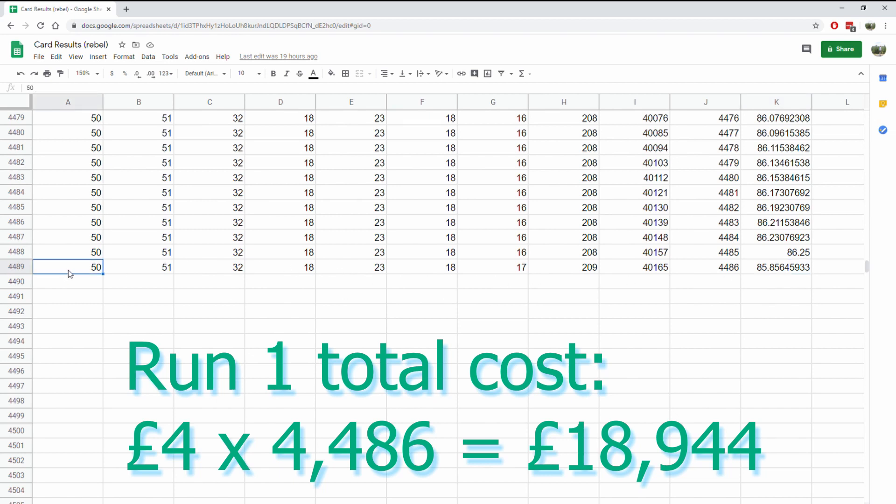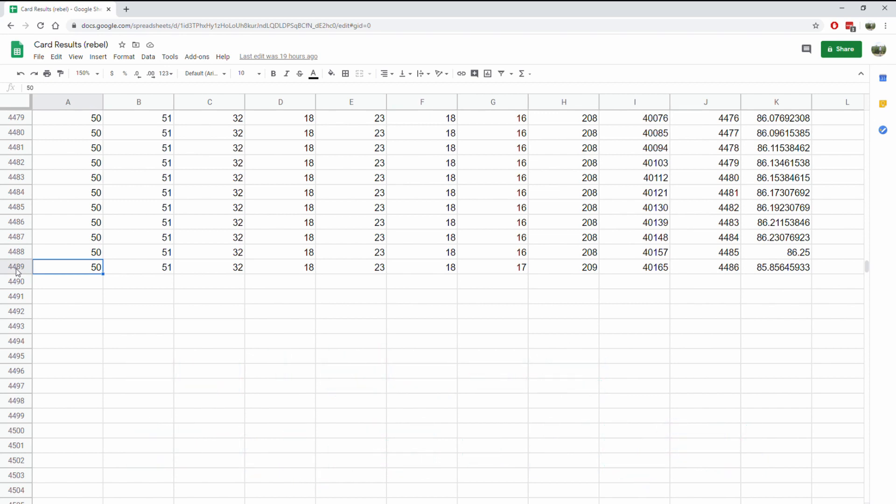Now this might seem like pretty doom and gloom territory and it's pretty horrible. But like I said in my previous video, opening Pokemon cards is a gamble. You never know what you're going to get and there's no guarantee you're always going to get new cards. That's just not how things work. But as these sets change and evolve, the build's always constantly changing and everyone's experience is going to be different. It's not always going to be this bad, but this run wasn't great. So let's take a look at the second run.